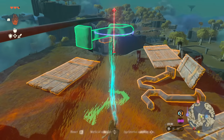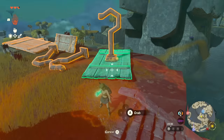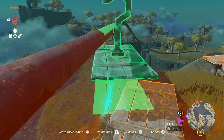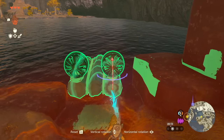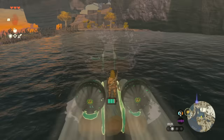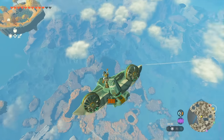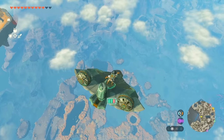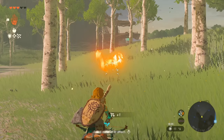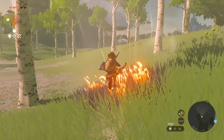New to Tears of the Kingdom is the Ultra Hand feature. Expanding on concepts from Breath of the Wild, this new power-up allows Link to physically manipulate objects in the world and fuse them together to create larger objects. Combined with the new Zonai device system, you can build all sorts of powered contraptions, all governed by the game's physics system. Honestly, at this point I feel as if I've only scratched the surface, and I'm extremely curious to see what others will build when the game is released. What really makes Tears of the Kingdom and its predecessor so special is the interplay between all these various systems.